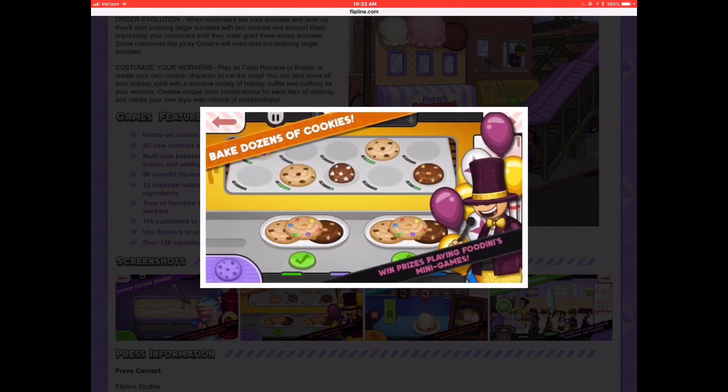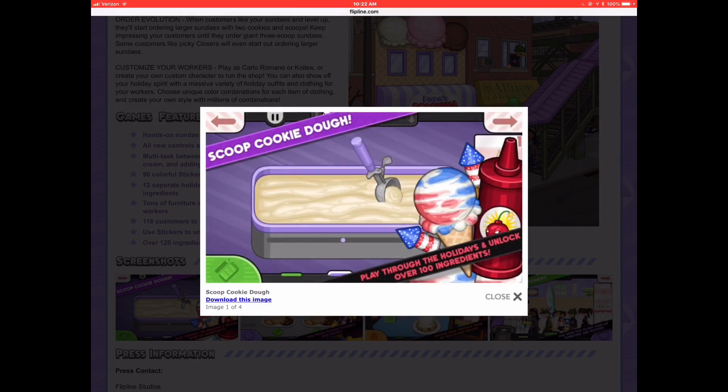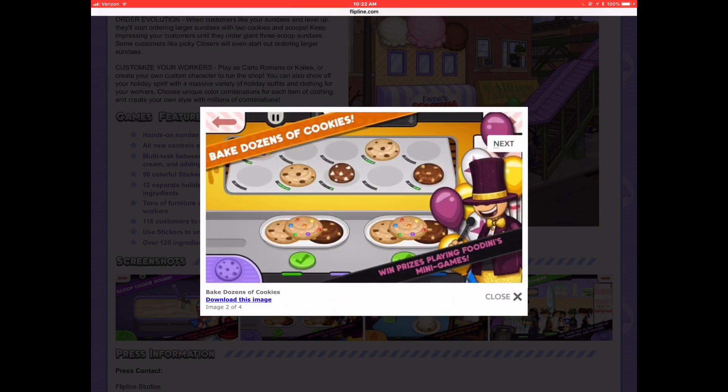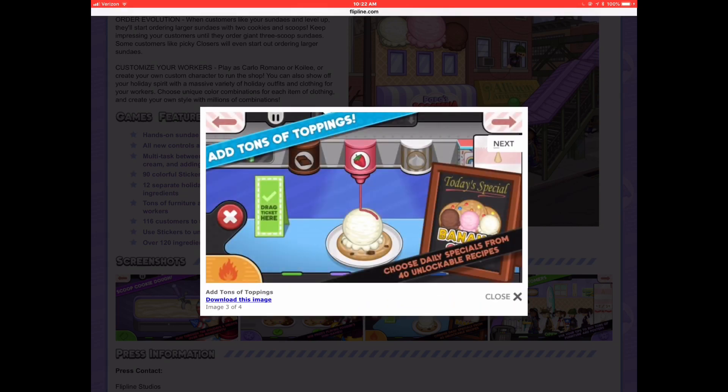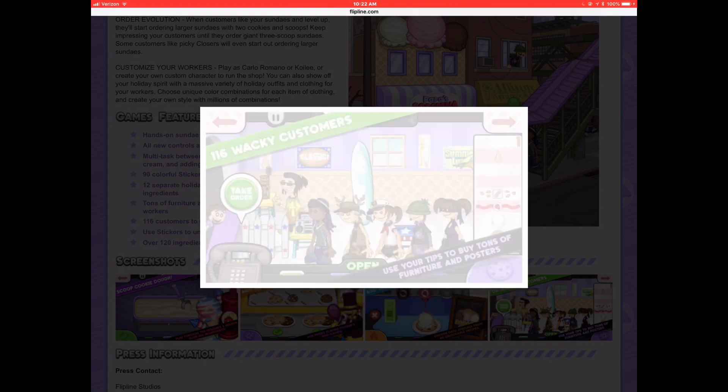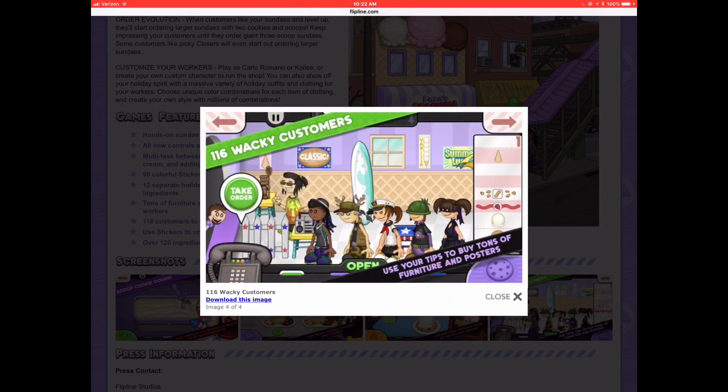And there are some screenshots for Scooperia To Go as well — pretty much the same screenshots. You know, unlock over 100 ingredients, but don't worry, you can still unlock over 120 despite that saying 100. Win prizes with mini games, unlockable recipes, showing off the new build station, and 116 wacky customers.